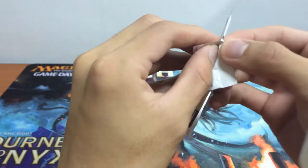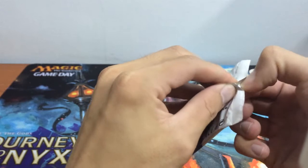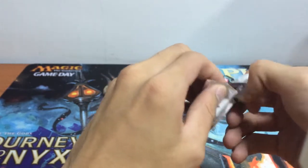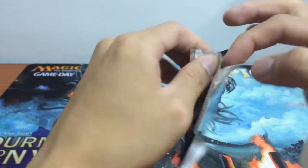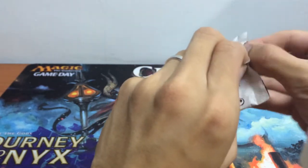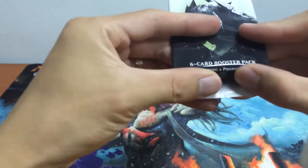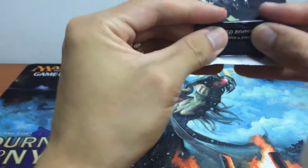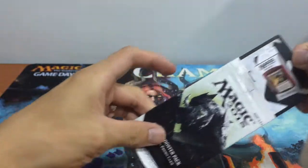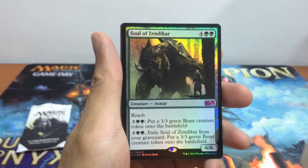There's no regular card inside actually. So let's see what we have inside the 6-card promo pack. You'll definitely get the alternate art Soul of Zendikar — if I'm not wrong — for this. So here, this is a 6-card booster pack. It's a promotional item only, you can't buy it. Right from the start, the first card you have is Soul of Zendikar.